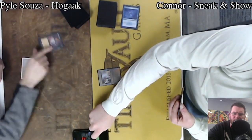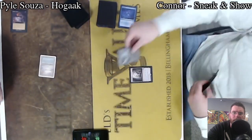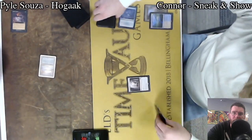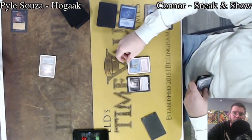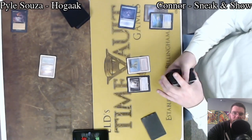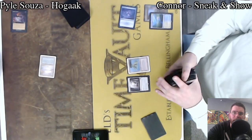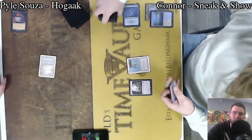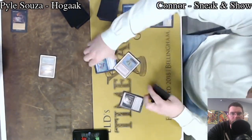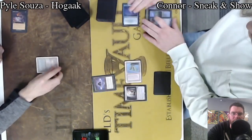And here a Force of Will on Cabal Therapy — so Therapy doing its job, soaking up a Force, also hitting a Brainstorm. Does Connor just have the absolute nut draw here? Are we going to see a Show and Tell? No — just a Ponder. Ponder into Lotus Petal.